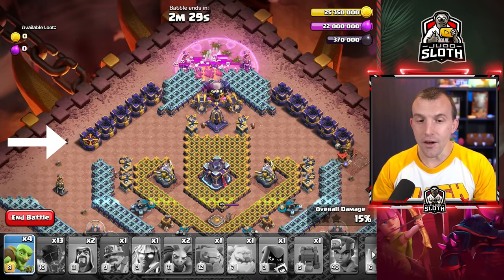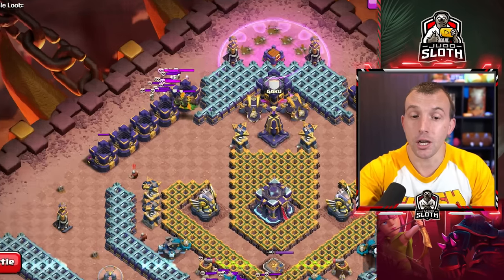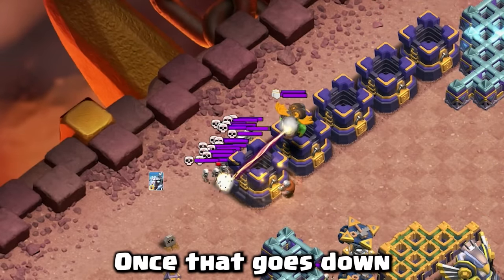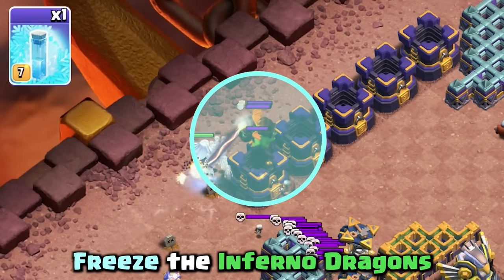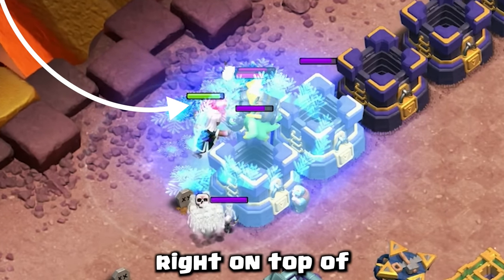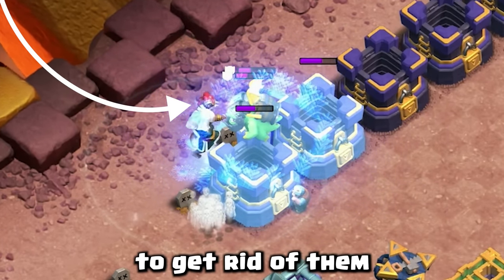Then a goblin to the left of the gold storage to the left of the base — this pulls all of the clan castle troops. Once that goes down, place your electro titan in the same spot. Freeze the inferno dragons once they're attacking it, and two wizards right on top of those inferno dragons to get rid of them.